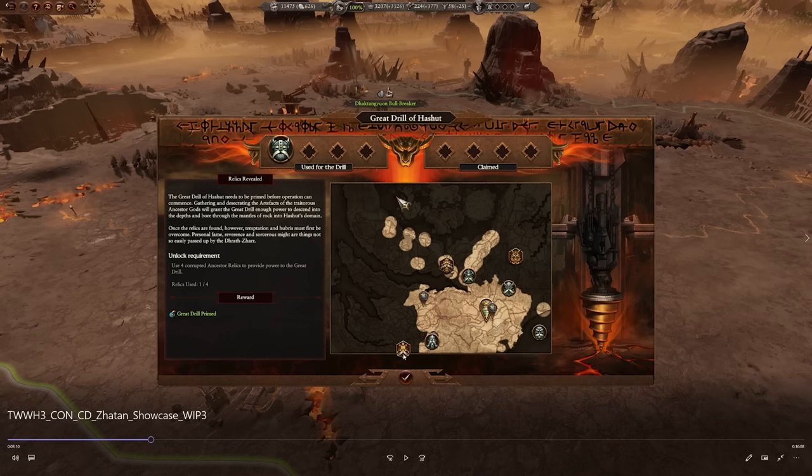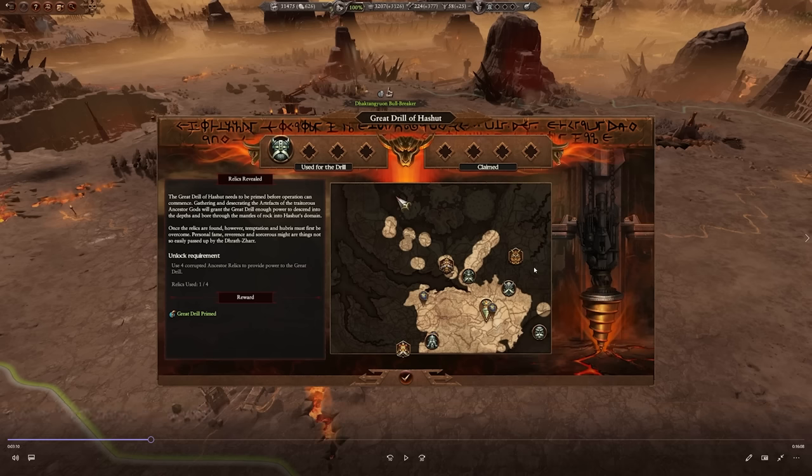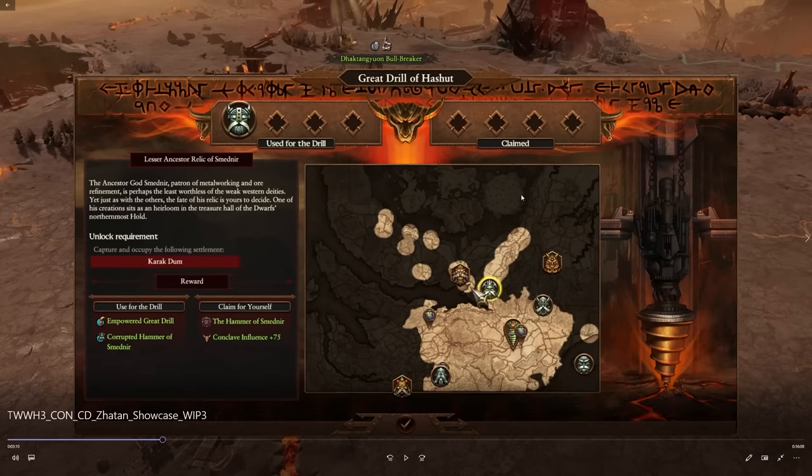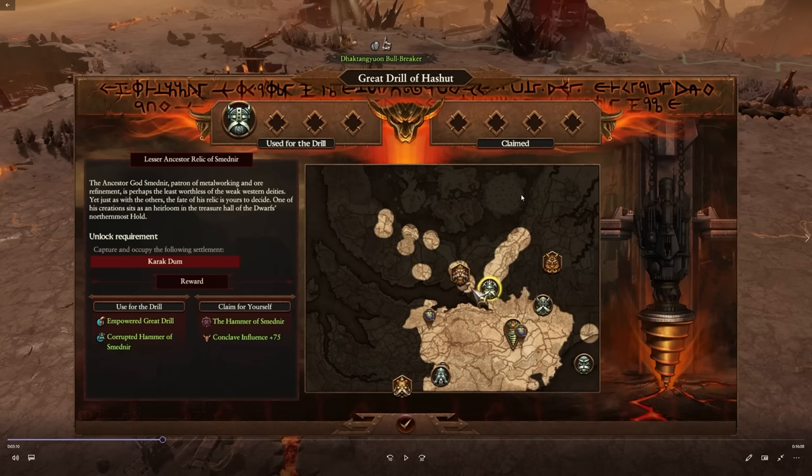Then we get the Great Drill of Hashut. There are two different types of runes — major ones in gold and minor ones in silver. It's cool because these borrow from a lot of the icons you see in the Chaos Dwarf and Dwarf books, so it's really nice to see them brought into the game. You can then decide how each rune is used: do you claim it for yourself, or do you use it for the drill? Part of the campaign objective is to put them on the drill.